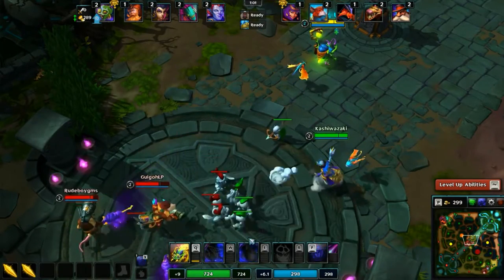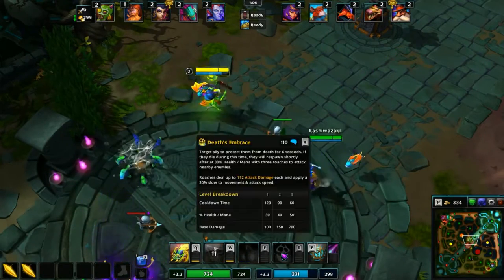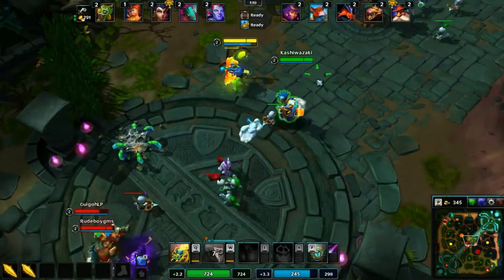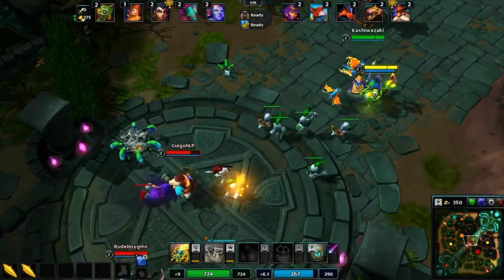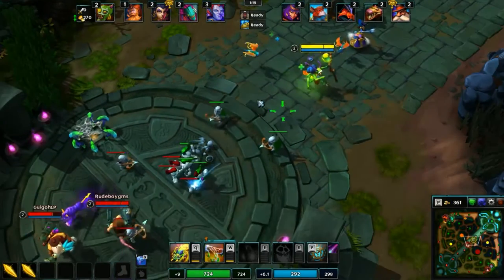There are the stats right there if you want to see them. And then his ultimate is Death's Embrace. It works a lot like Zilean's ultimate if you ever play League of Legends. He throws it on himself or an ally, protecting them from death for 6 seconds. If they die during the duration of the ultimate, they are brought back to life with 30% health, up to 50% health, depending on the rank.